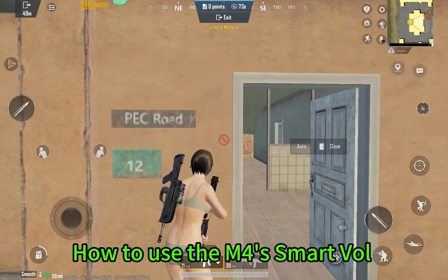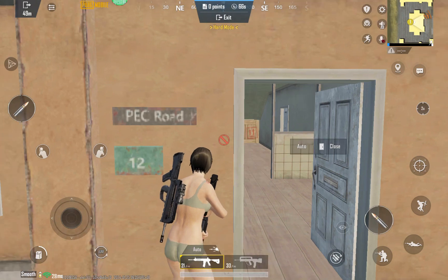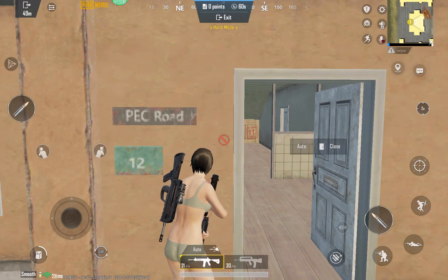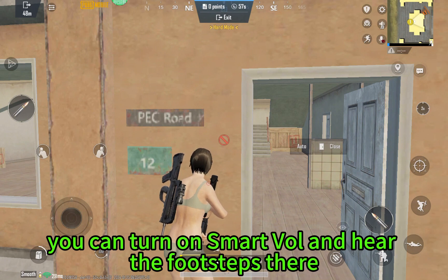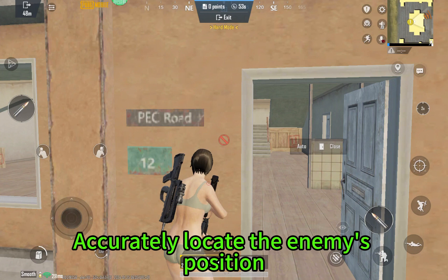How to use the M4 Smart Wall when we're close to cover or in the final round. When you can't hear enemy footsteps and can't localize their position, you can turn on Smart Wall to hear the footsteps and accurately locate the enemy's position.